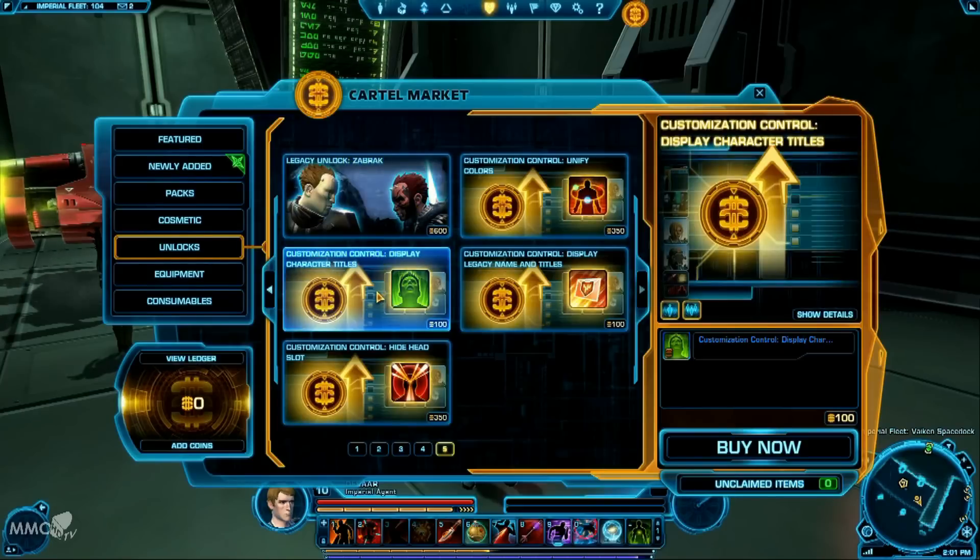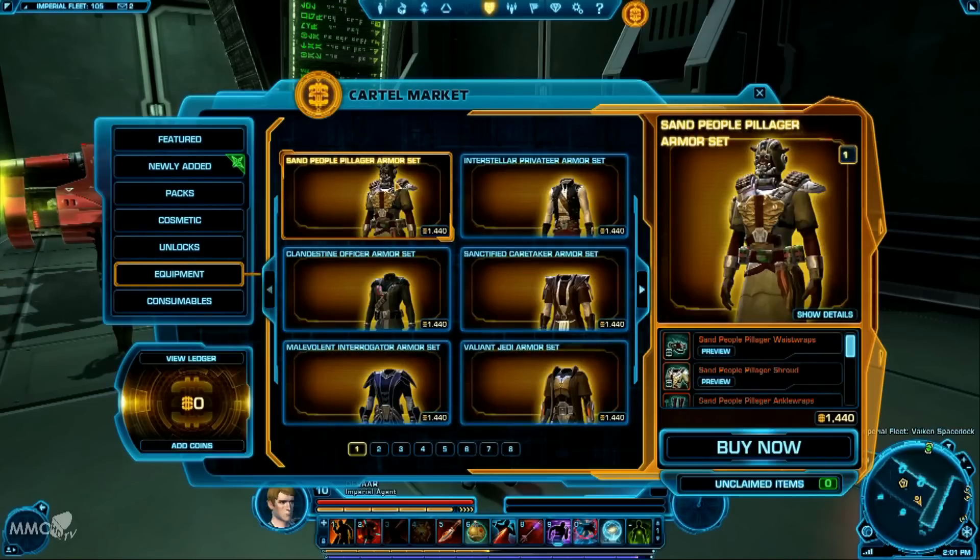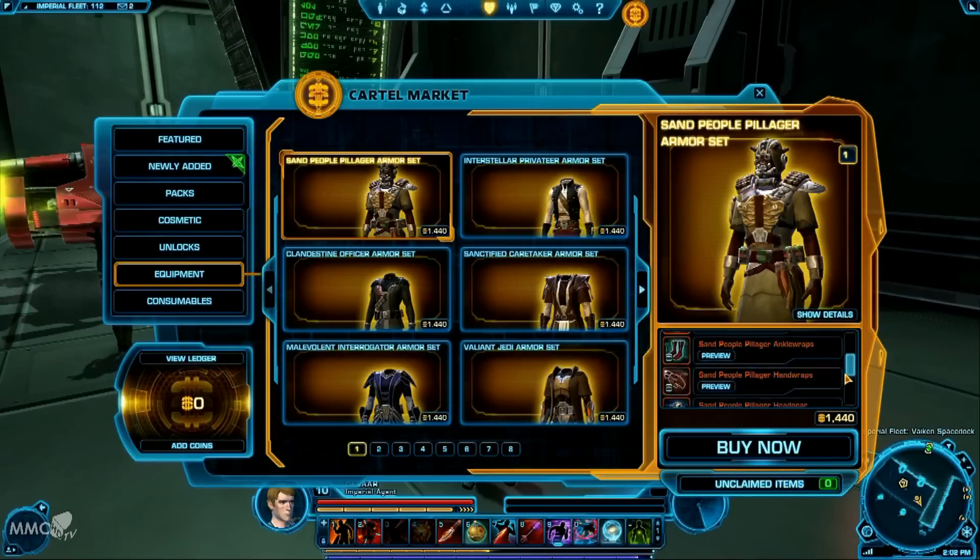Then you've got some final things: customization, control, display, and character titles — the quirky little cosmetic things. The Equipment section is probably where most paying players are going to spend the majority of their money, especially role-player types. It's always handy if you're in a guild where you all want to wear the same uniform, or you all want to appear as Sand People. Every member of your guild can essentially look the same. With each item, you can hover over it and it tells you what is moddable on it.